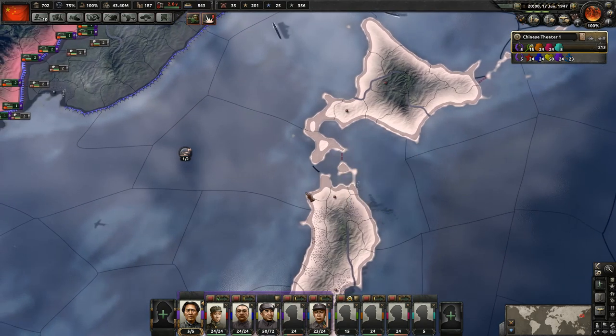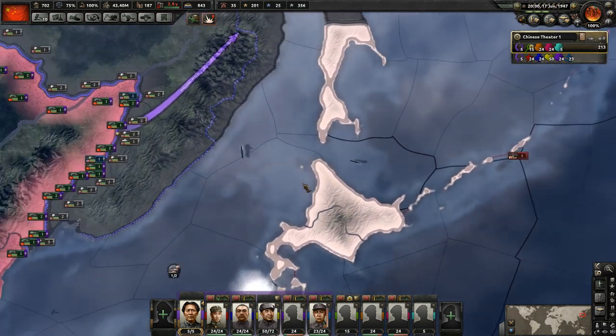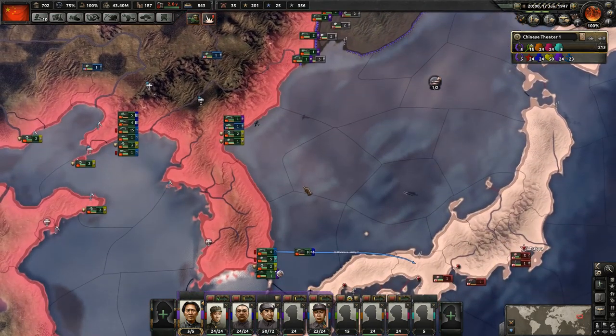Also, crossing straits can be stopped by enemy navies, so we just don't know what's going to happen. We want to make sure that all these troops I'm pumping over here right now are going to be able to get supplied.